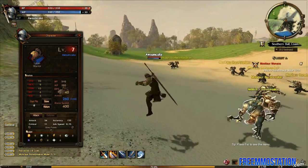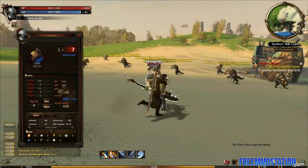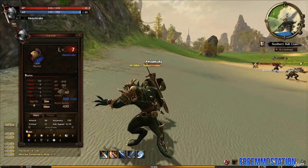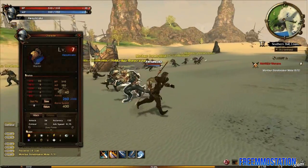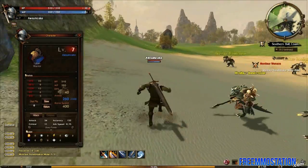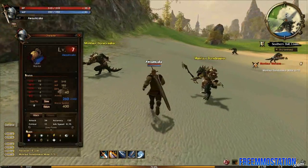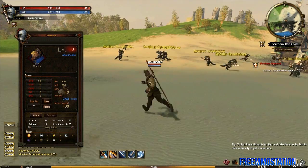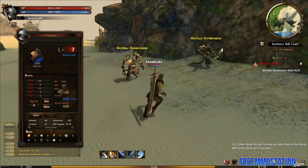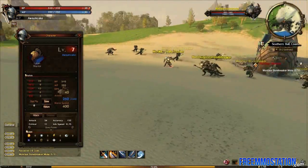You have strength, dexterity, constitution, intelligence, and wisdom. Strength gives you more damage, dexterity gives more dodge — it gives some other things too, but those are the basic ones. Constitution gives more HP and HP regen. I'm not really sure about the last stats since the game doesn't really show you what they do — it's something you have to discover on your own. I can only guess intelligence gives you more mana points. And wisdom... wisdom is a great thing, it makes you wise.